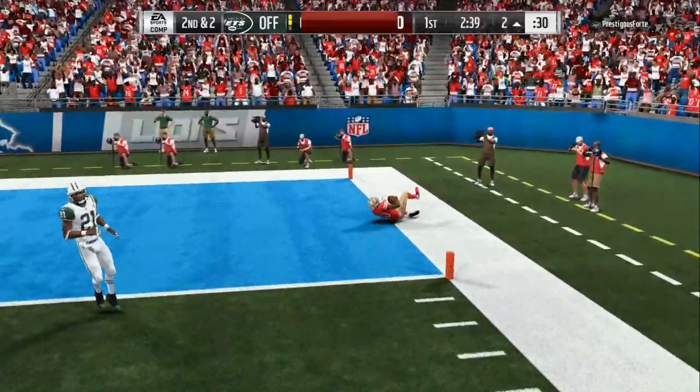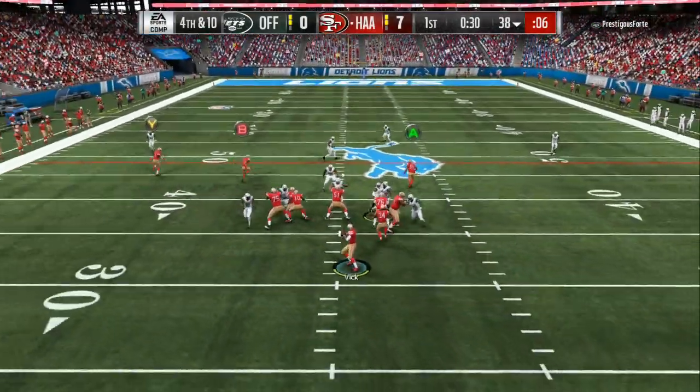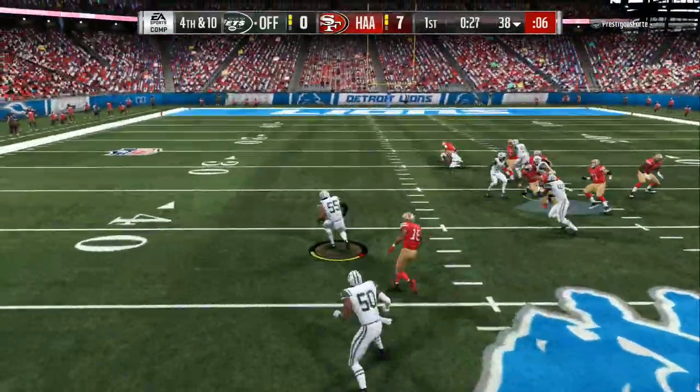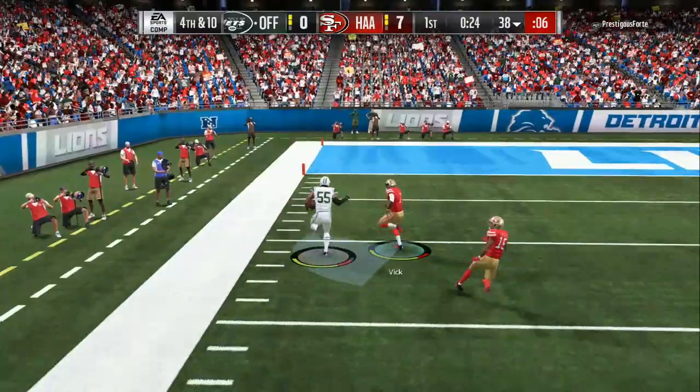We got a wide open dot, this guy breaks a tackle, and we go into the end zone for the first touchdown of the game. Now I got silvers and golds on defense, so I'm not gonna really highlight the defense in this video. As you can see, the pressure gets there — I did the motion block and made him stop too late, so he got an easy free runner right at the quarterback.